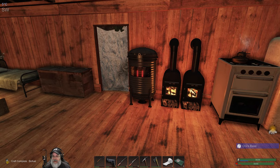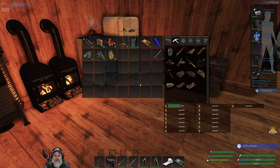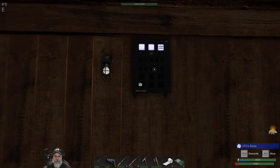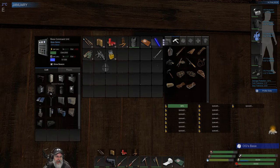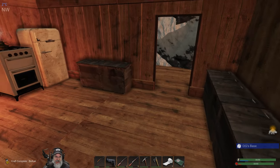Welcome back, everybody, to Subsistence. I'm an old guy gaming, and in this episode, we're going to make ourselves an animal pen. So let's go ahead and get started with this. We need to build up a little bit more mass to do that, and then the rest of the stuff is easy peasy.